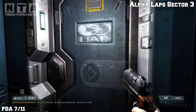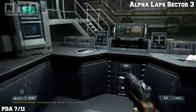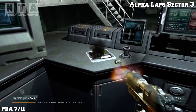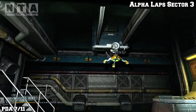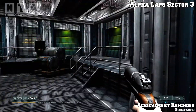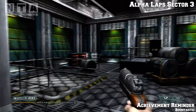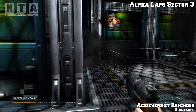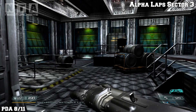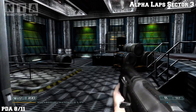This is now Alpha Lab Sector 3. Once you get in the control room, this is where you have to pick up the toxic barrels — there's only two of them and you have to get rid of them. The PDA will be right next to where the control panel is. I already picked it up and forgot I wasn't recording. So this is another achievement reminder — shoot the barrels, explosives.